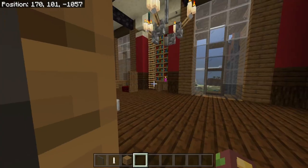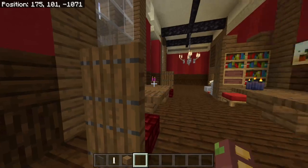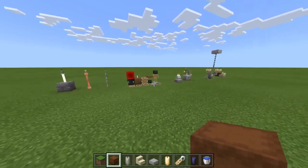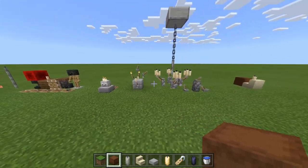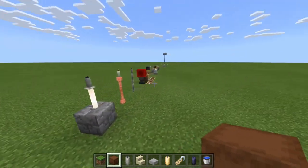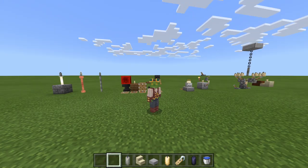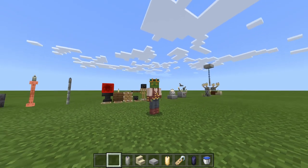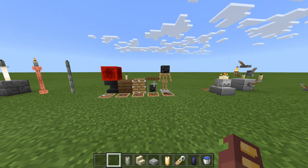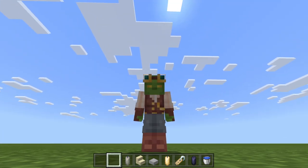Combining all those build hacks, we get this nice library interior with not a single light source that is not utilizing fire. That's gonna be it for today — thank you everybody so much for watching. Let me know if you have any more ideas as to how to use candles, what to put them on, and what other build hacks there are in the Minecraft 1.17 Caves and Cliffs update part 1. If there's enough down in the comments I will certainly be making a follow-up video. This has been ZloyXP — several build hacks with candles in Minecraft. To be continued, have a good one, bye-bye!